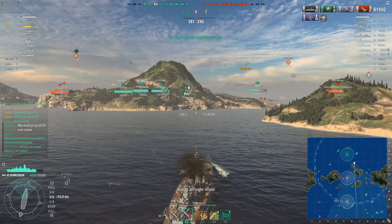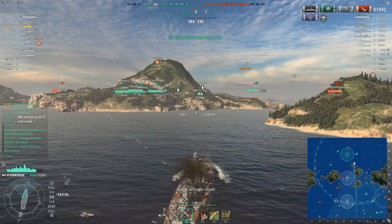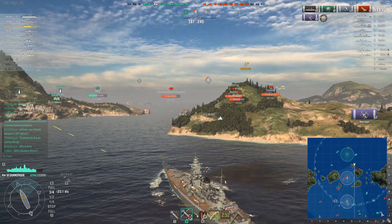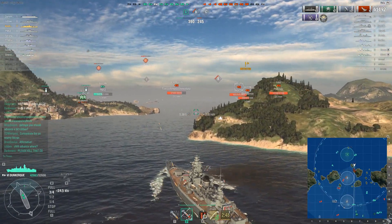The battle is even — they've got the only cap, 3 ships down a side, things are looking good. Well, except for the fact that down in the south side of the map, we've got a battleship hiding behind the aircraft carrier — but tier 6 battle, what's new?